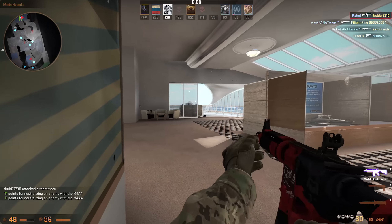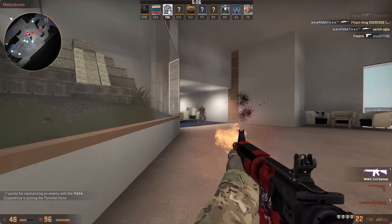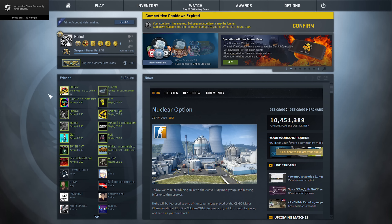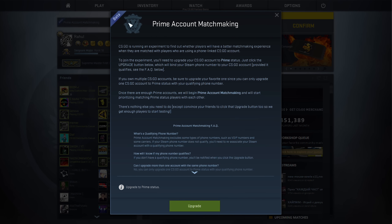Let me show you how easy it is to upgrade your account to have the Prime experience. Simply head to the main menu. And if you're wondering why I have a cooldown — basically yesterday I was playing with Owen, he annoyed me so I team killed him and got a cooldown. But once you're on the main menu, navigate to the top right-hand side of your screen and you should see a 'more info' button next to the Prime account. You can read all the information there — it's nothing too complicated.